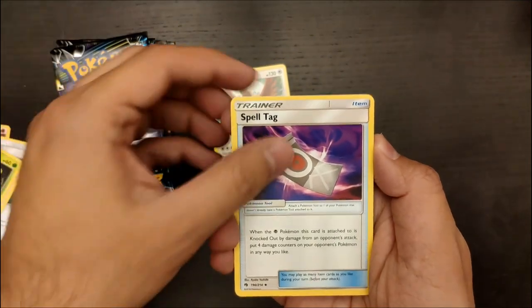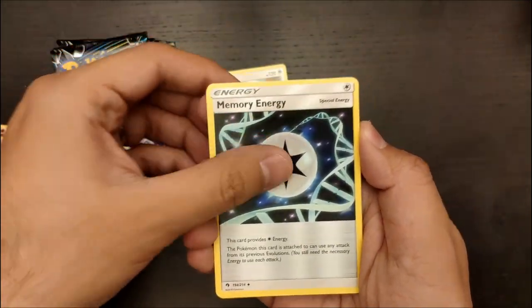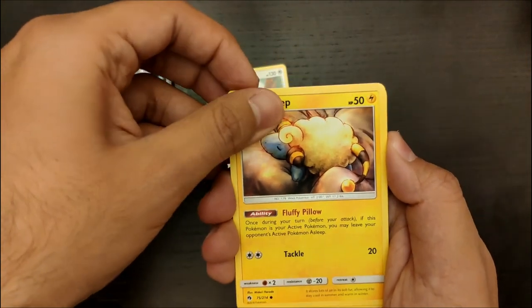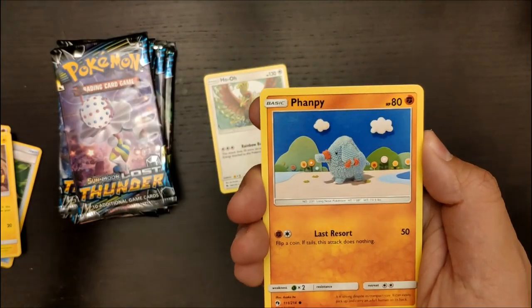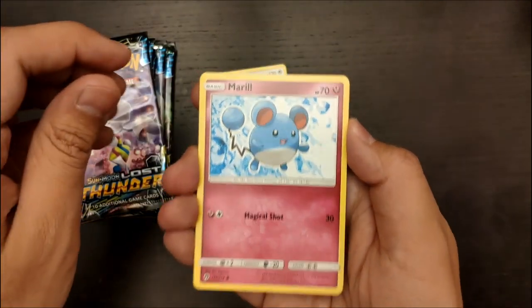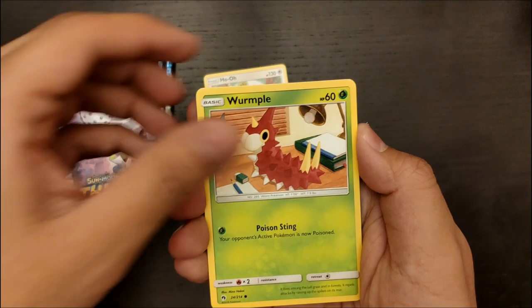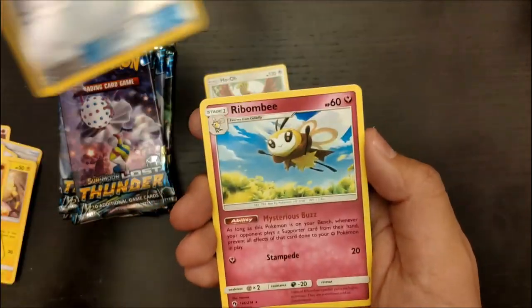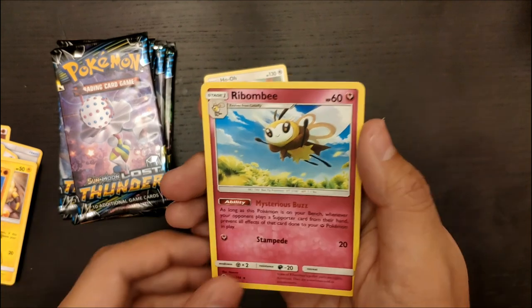So we have an Electric, Spell Tag, Memory Energy, Bespy Queen, Marib sleeping just there — counting Maribs — Fanti, Nincara, a Meryl, a Rumpel, a Reverse Holo Lost Blender, and a Rainbow Bee.